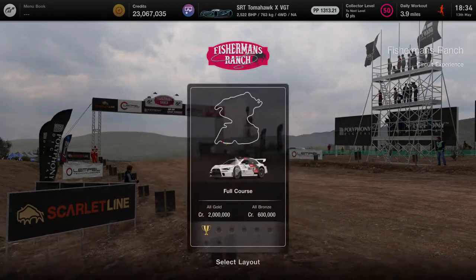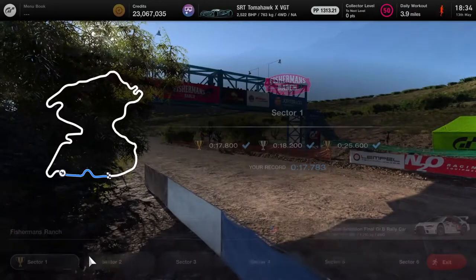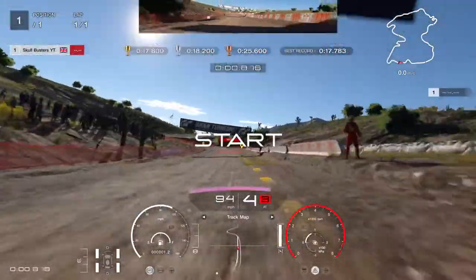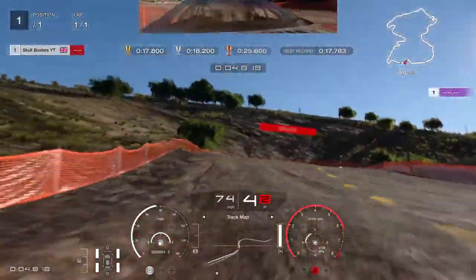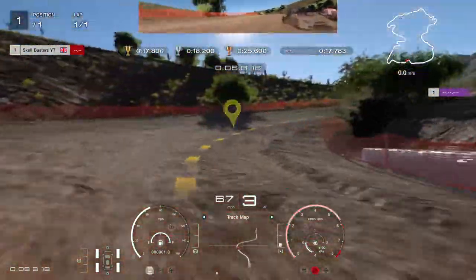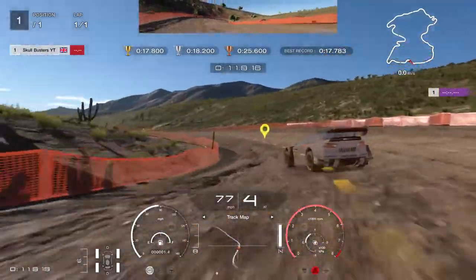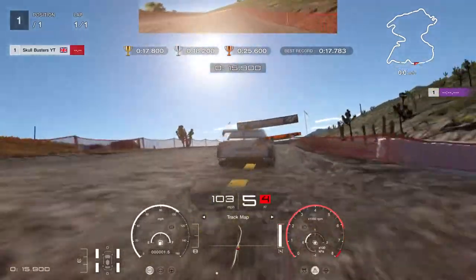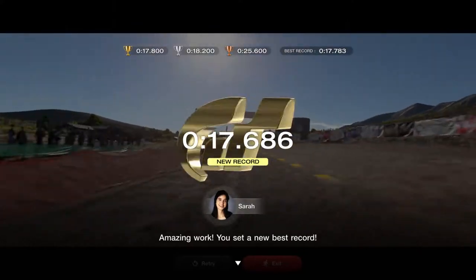What is up guys, back from Scoobusters and today we're on a Fisherman Ranch circuit experience. I've already done sector one gold, so let's get on with sector one now. We're coming off the throttle, bringing it round, back onto it for the brake. We kind of did a fluke so we've got to bring it round — full throttle — make sure the car's nice and straight. Turn in earlier, keep up with the demonstration ghost, and that's the record.